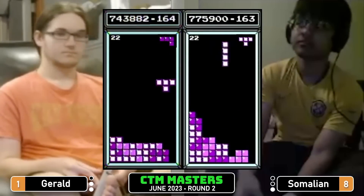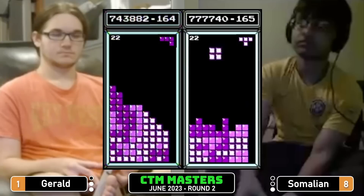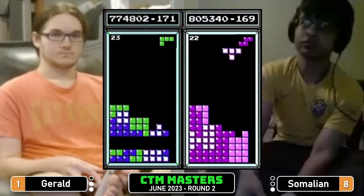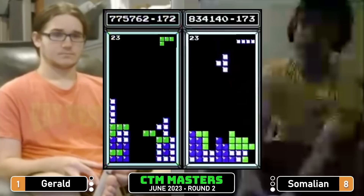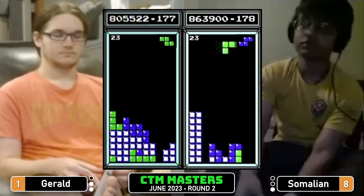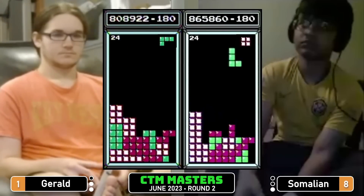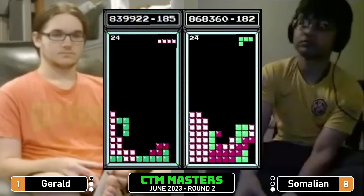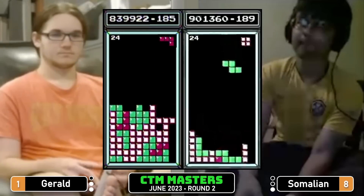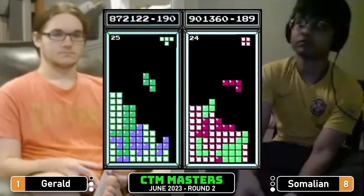Gerald snaps in that S, skims, gets the Tetris, 743 — so Gerald back by about 33,000 points, same line count. 8.05 Gerald, 8.63 Somalian — Somalian trying to force a reverse sweep situation. Somalian taking some burns, finally set up for another Tetris, gets it, 9.01 on level 24. Tetris Gerald, 872 — Gerald is behind in score and in pace.